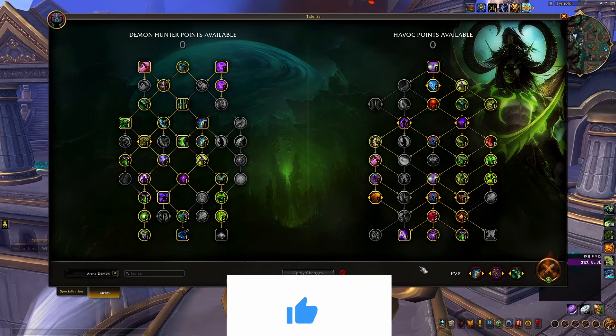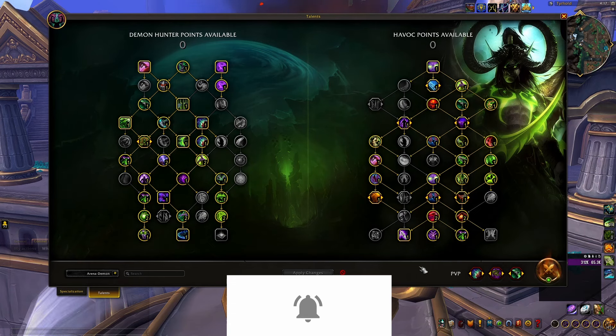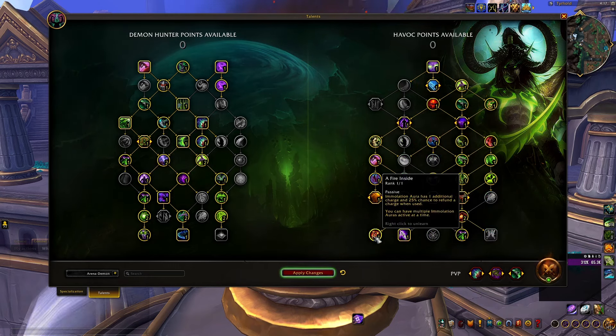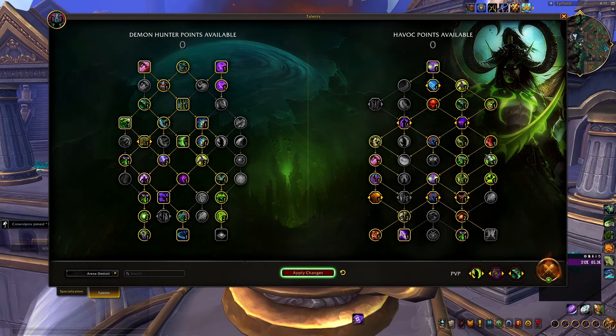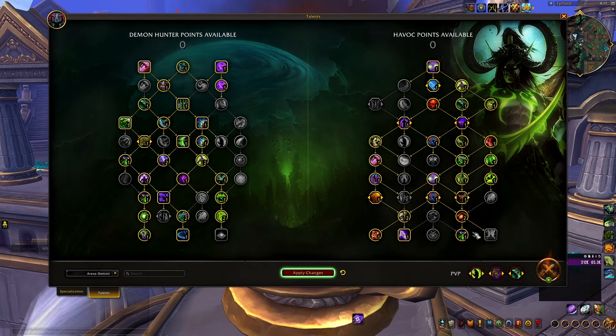The Demon Build is your bread and butter that you will be using in most games. Except the Demon Build, you should also be using a second build that I like to call the Fire Build. You will be dropping Shatter of Destiny and Cycle of Hatred to get Know Your Enemy and the Fire Inside. The third PvP talent will always be Cleansed by Flame. This is a very niche build that you will be using specifically against Elemental Shamans and Frost Mages. These two specs root you all the time with magic roots that you can dispel with your Immolation Aura, and you will also be dispelling Flame Shock and Frostbomb, completely countering their damage for free.